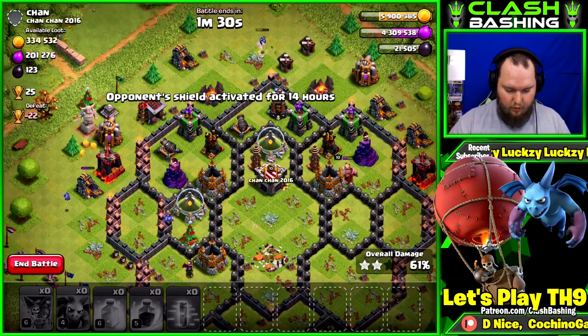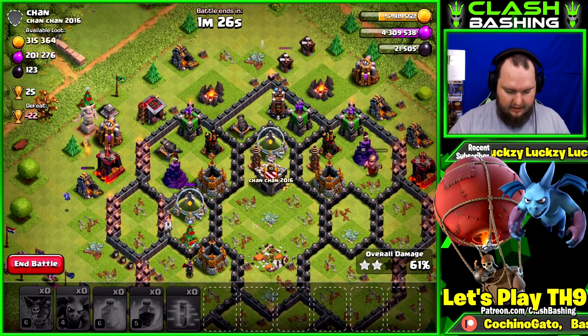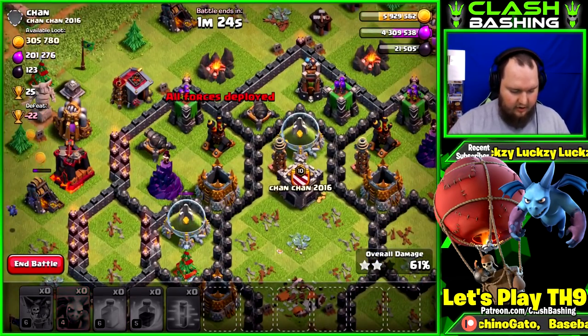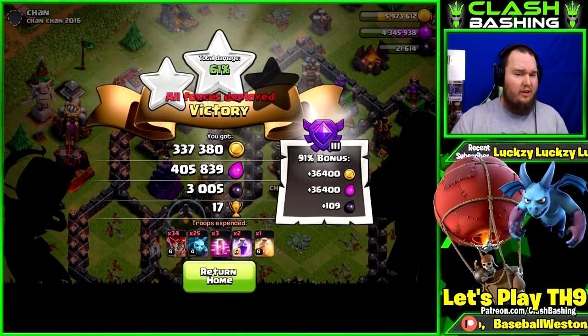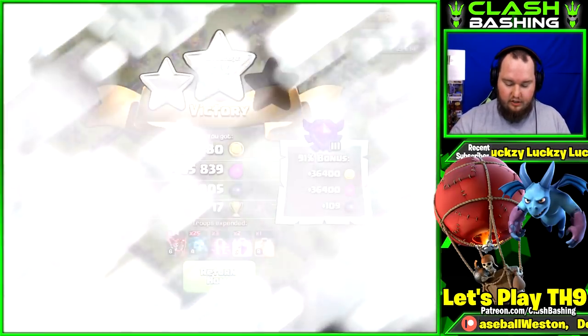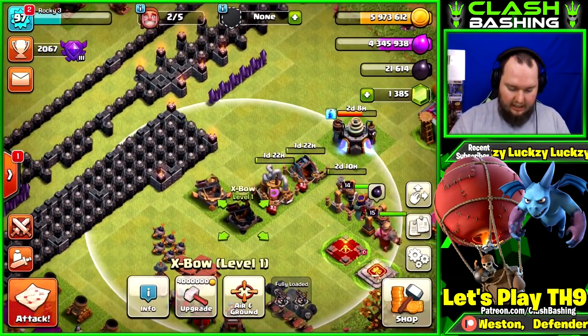Actually getting quite a bit of loot here — probably more than we deserve to be honest. Even if he gets in range of that elixir storage our collector's going to get taken out. Still a solid raid: 300,000 gold, 400,000 elixir, 3,000 dark elixir. Let's go back home — we got a nice star bonus. Let's get our expo upgrading to level 2, and I'm not going to use the book of everything on that — I'll save it for a hero upgrade.